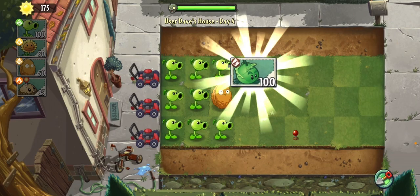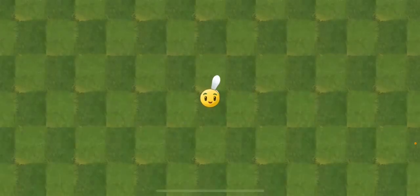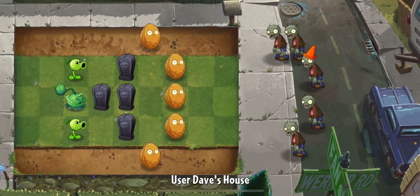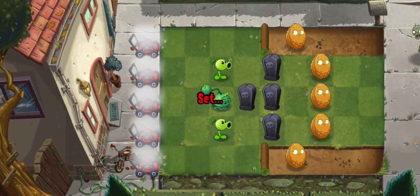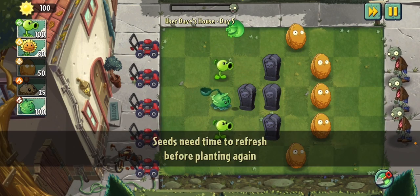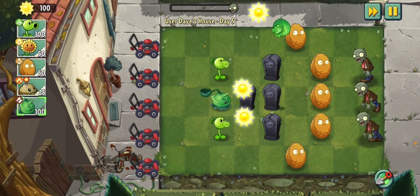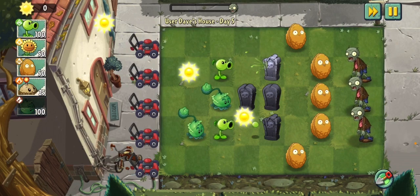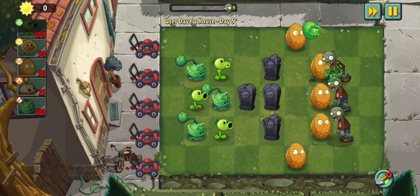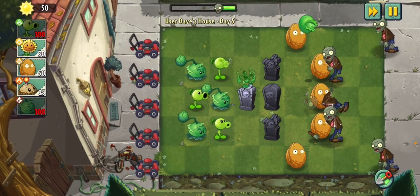Now I have the cabbage! Yes, I love this one — this one's really good, one of my favorite plants. Now we have five rows to worry about though. I'll put some here — work with what I got. I like to have one peashooter and one cabbage in each row, but I like to do more than that most of the time.